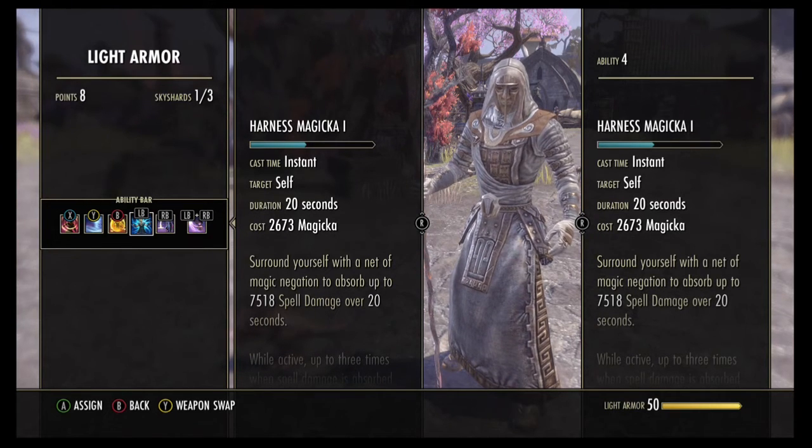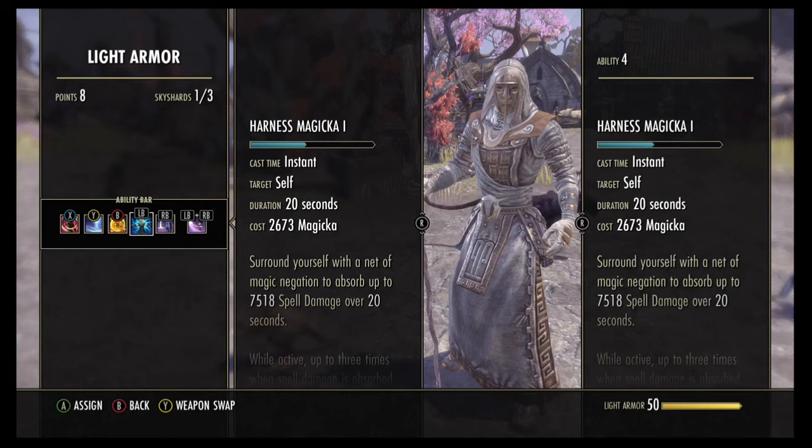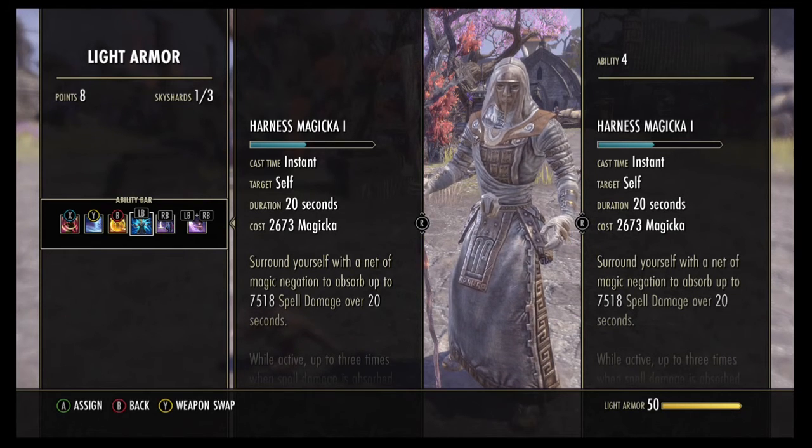Harness Magicka is under the Light Armor section. It gives you a 7,518 spell damage resist shield over 20 seconds. The important thing to know is it only blocks spell damage, so physical damage will still hit you - Nightblades will still be doing loads of damage to you, but Sorcerers won't be doing any because your shield will be protecting you.